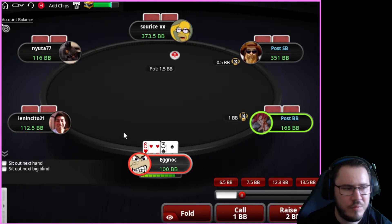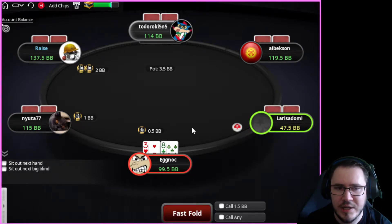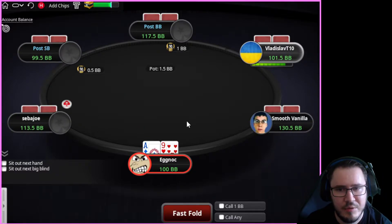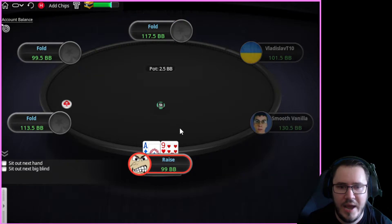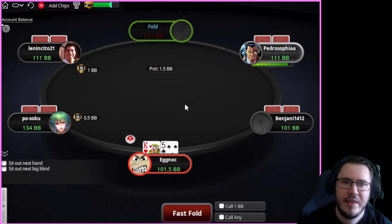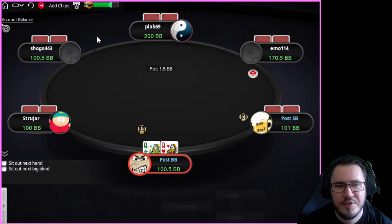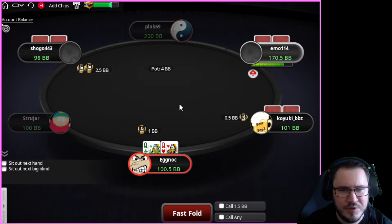We will be doing some three-betting at these levels, but we're primarily going to be extremely polarized — somewhat over-polarized. That basically means we're doing a lot more flatting than we would with hands like king-ten suited, king-queen suited, ace-ten suited, pocket eights, nines, tens, and way more raising with hands like king-three suited, ace-four suited, then having value hands like queens, kings, aces. We're just looking to be post-flop as much as possible.